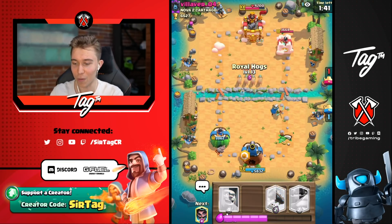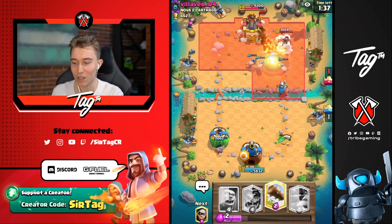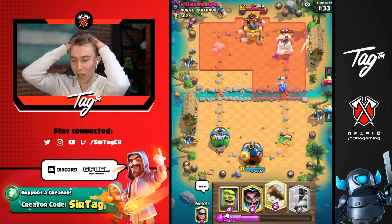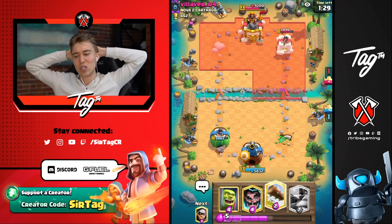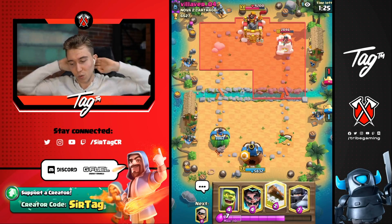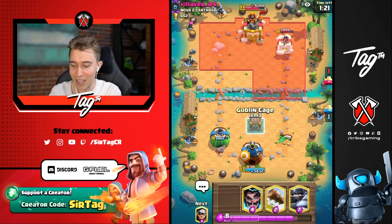We know he's going to Fireball, so I drop the Royal Hogs here so they still go towards the tower and he's not able to Fireball everything at once. Magic Archer is going to lock, and we're in a pretty bad spot because he's got Royal Giant and Fireball, and Royal Giant excels in 1v1 situations. Let's see if we can bounce back against the Villager — might take an entire army and village to win this one.